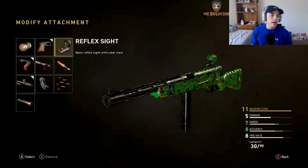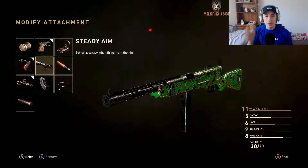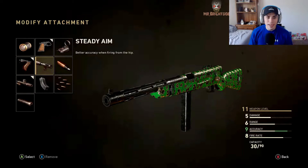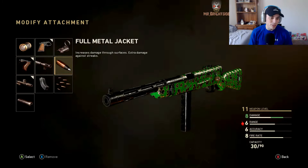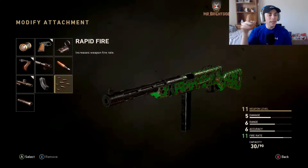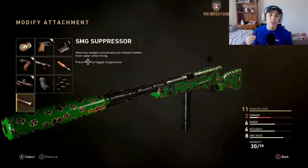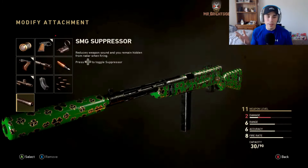Steady Aim — I personally always aim down sights, so it's worthless for me. Full Metal Jacket is a complete waste of time if you're not using an LMG in my opinion. And the suppressor — I haven't really used it since they made it an attachment, so I'll have to see what I think about it in coming episodes.